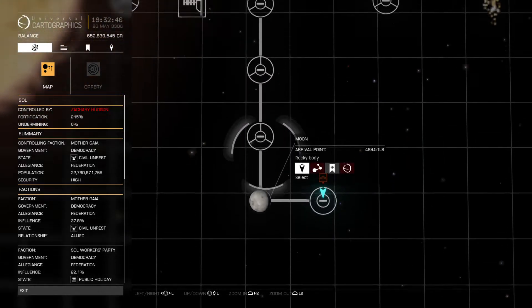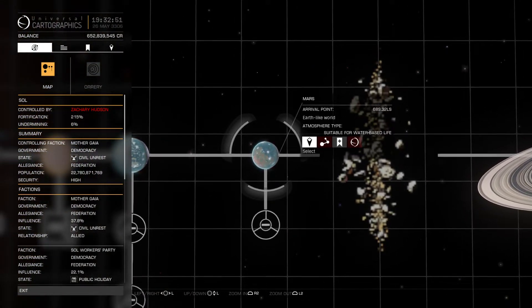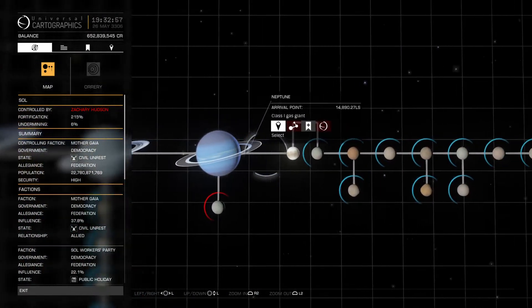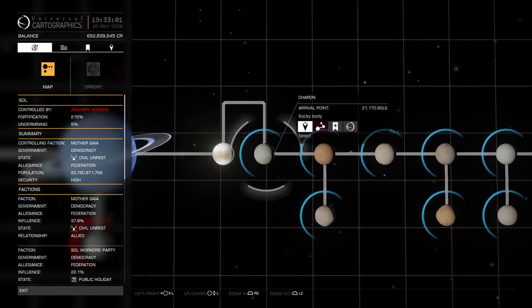There's the moon. Here's Earth. Here's Mars, which has been terraformed apparently. Jupiter, Saturn, Uranus, and Neptune. And then we've got Pluto here, and its moon Charon.